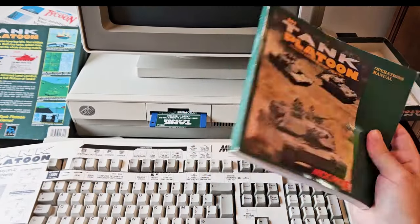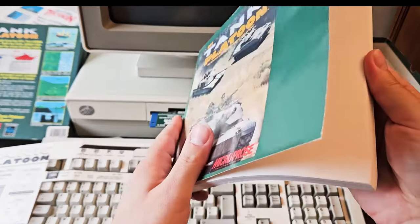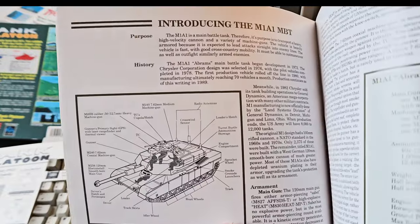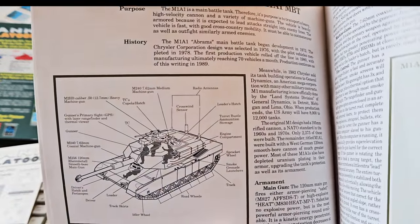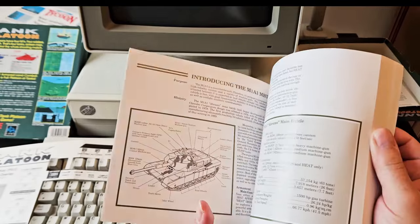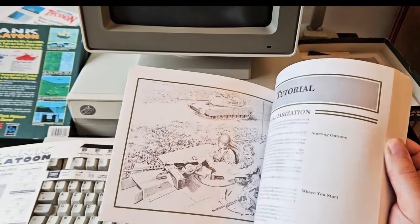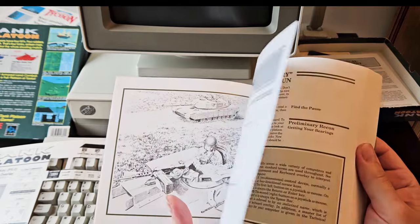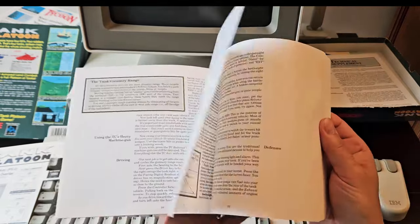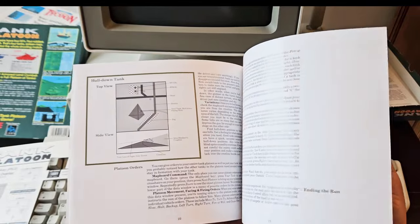As always with MicroProse, the thick and heavy user manual is in fact a book — and a very good one — about armored warfare. Back then, the M1 Abrams hadn't been around for too long as the US main battle tank, nor was the Soviet T-80 in the Red Army. So this was about modern, actual, and somewhat mysterious weapons — the mightiest armored beasts in the US Army and the USSR. Thrilling!